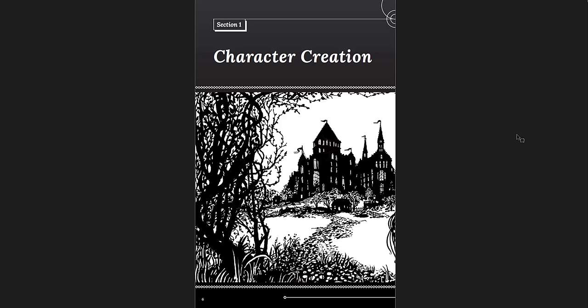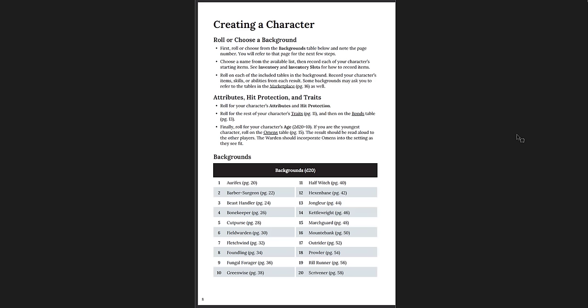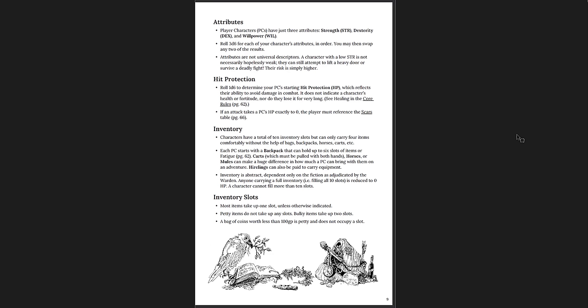Section one is character creation. I love the art in this book — it's very subdued. The covers are kind of bold, but the rest of the book throughout has these silhouette portrait-style illustrations. Creating a background, rolling a background, attributes and how you generate those — D20 backgrounds. How you generate your attributes and what they are. Hit protection — so HP — what that means. Inventory and inventory slots, how that works.